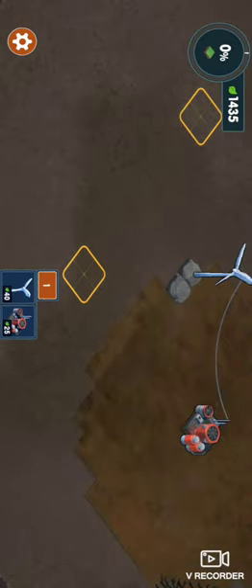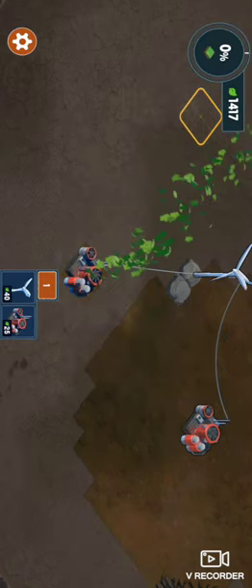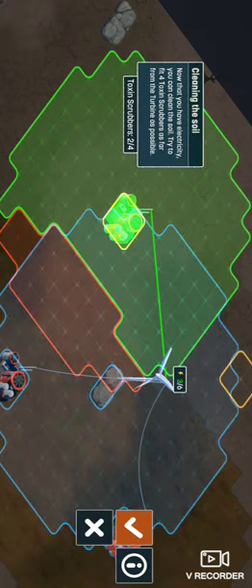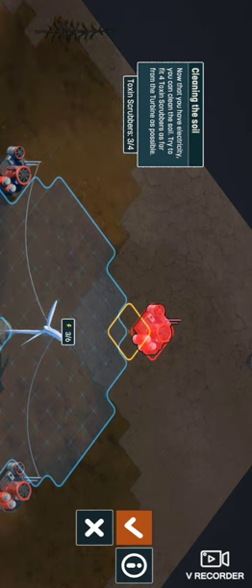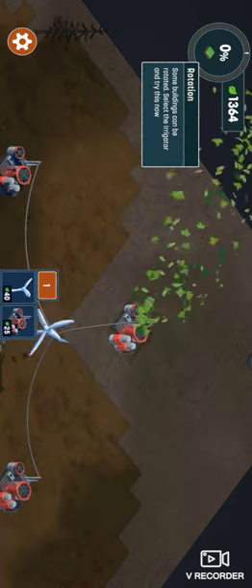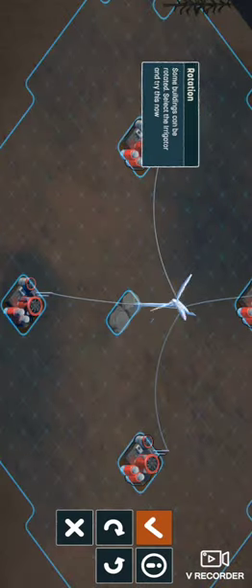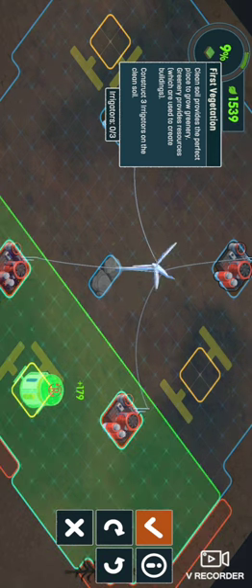There we go — make it useful again. So that's now useful soil. Then once we've installed the scrubbers that are making the useful soil — there we go, number four — now we can turn it back into grasslands. This is where I found the first glitch of the game. It says that you can rotate these units.